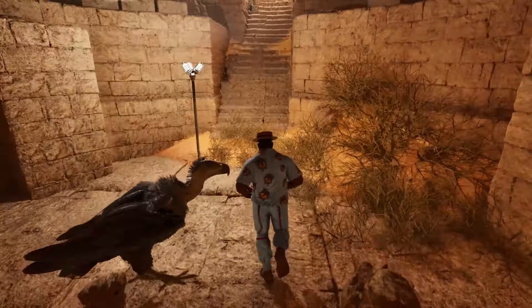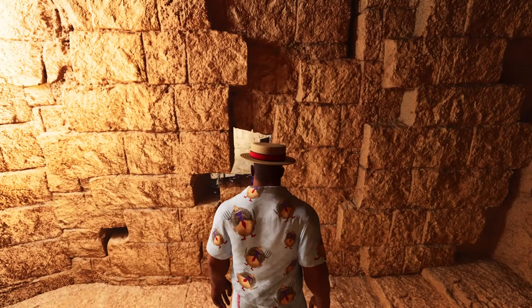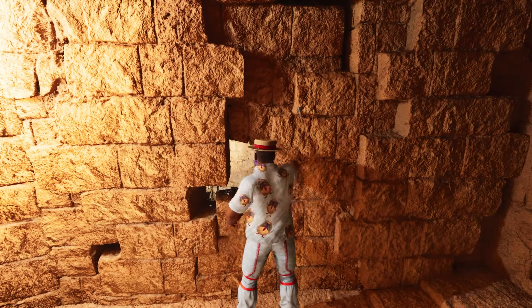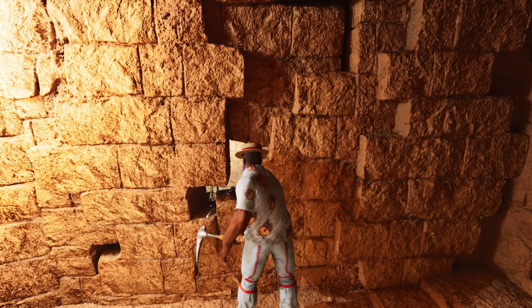Down the little dip and up to the little doorway. Turn right and you want to walk through two doorways, and immediately after the second one, turn to the wall on your left where you'll see a little gap. This will be a breakable wall so it's really easy to miss. Get your pick out and smash it down.